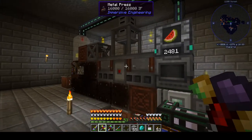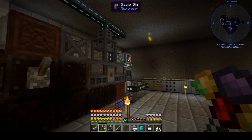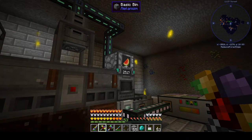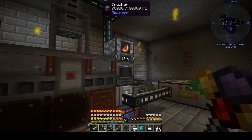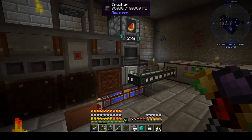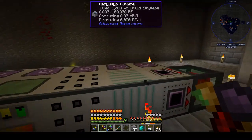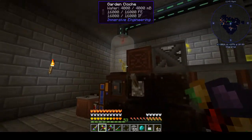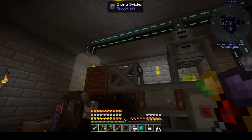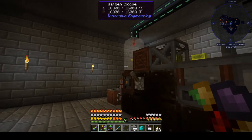That unpacking mold basically dices the melon into nine pieces, so we're really multiplying our output here. People have a tendency to use pumpkins because pumpkins do six biofuel per pumpkin, as opposed to melon slices which do four. But here, since I'm taking melons and getting nine melon slices from them and then getting four each, I'm actually getting 36 biofuel per melon grown here. Even when I build this up to 50 turbines, I think this melon setup is going to be able to keep up with it.